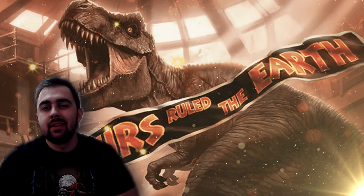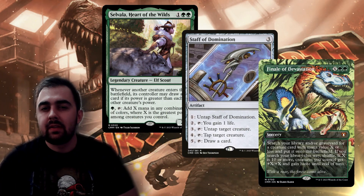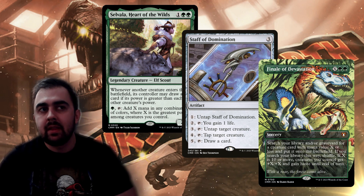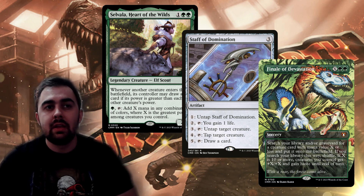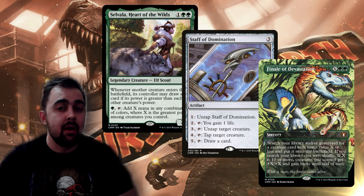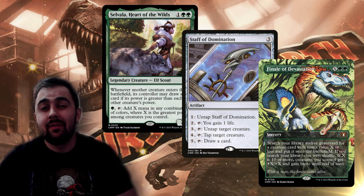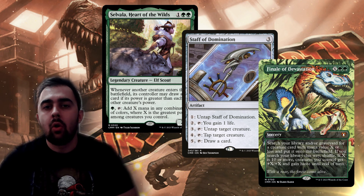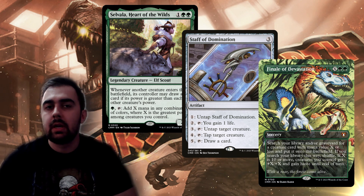Another splashy win condition uses Savala Heart of the Wild, Staff of Domination, and Finale of Devastation — a combo I also use in my Xenagos God of Revels deck. Each card is great alone: Savala is a card draw engine and mana accelerant; Staff of Domination can draw cards, untap creatures, or tap threats; and Finale of Devastation is a great tutor that gives all creatures +X/+X and Haste if you pay ten or more. Together, Savala and Staff generate infinite mana with a big enough creature, letting you draw your whole deck, put it all on the battlefield, then cast Finale for the win.